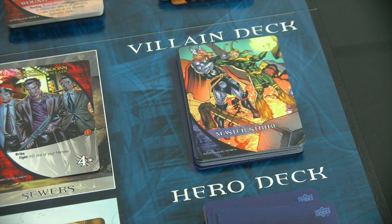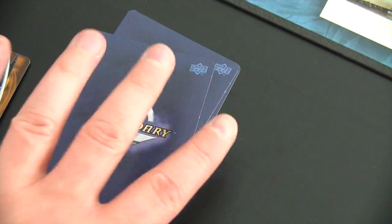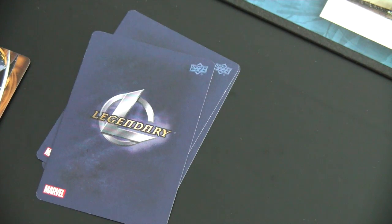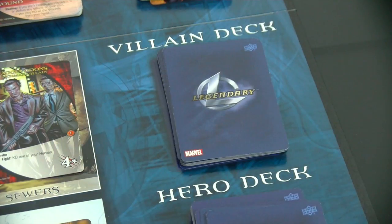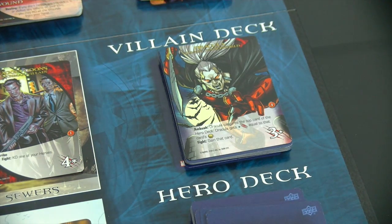Let's start a new round — and we have another master strike. I still don't have any MK hero, so I have to take another wound, which goes on top of my draw pile.